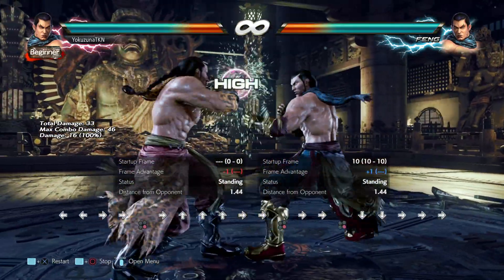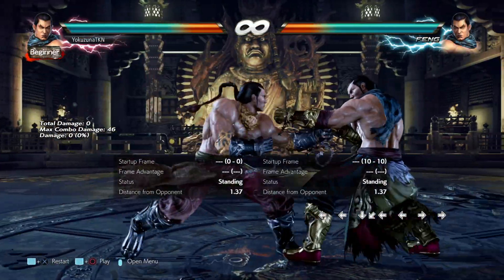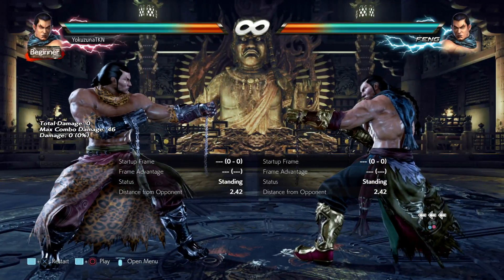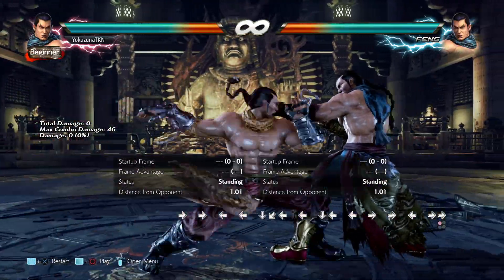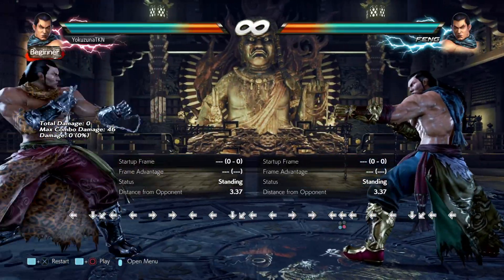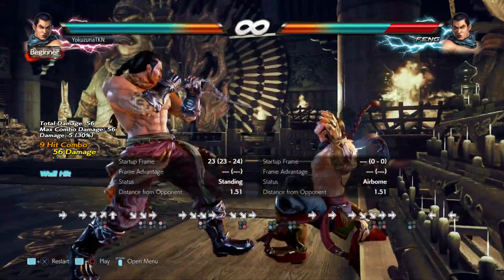The problem is first and foremost the move has no tracking whatsoever, so if the opponent reads it you're dead because the animation is very very slow. He has all the time to go around and grab you. It's only purpose is really to high crush, and if you want to high crush and get big damage, down+2 is most likely the better option. With Feng Wei you overall have a big problem getting people into the air because not even his backswing blow or counter hit strings will lead to counter hit launches, which is very unfortunate for the character.